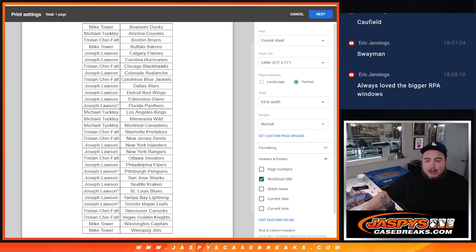If you want some Wayne Gretzky, he's in here for the Kings. Let's see if he's in here for the Oilers too — yes, he has an Oilers checklist card as well.